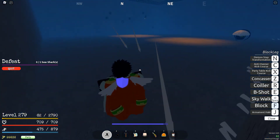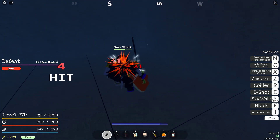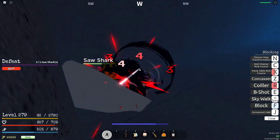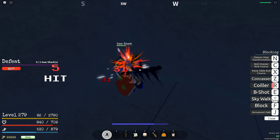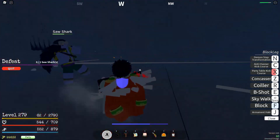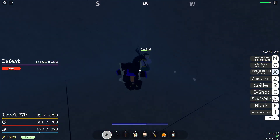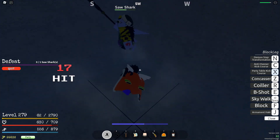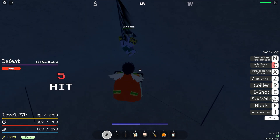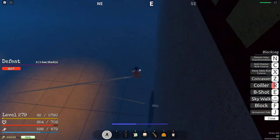Don't use B-Shot — there's basically no reason to use it. The only things you're really focusing on are Anti-Manner Kick Course, Party Table Kick Course, and Coiler. What you want to do is hit him into a corner, then use your Party Table Kick Course and hold it so you get all the damage. Then use Coiler, hit him with another combo, then hit him with Anti-Manner — it's going to do a lot of damage. Repeat this and always use Coiler a lot because it's very good for combos.